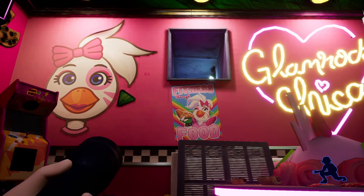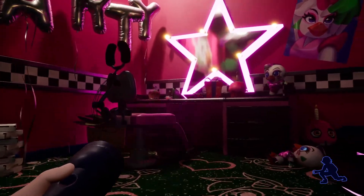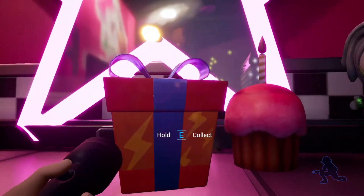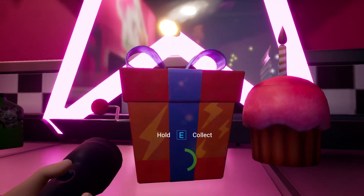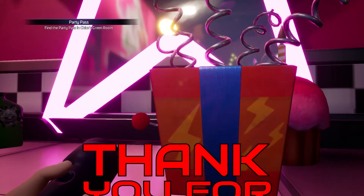And now we're in Chica's room. Over on the desk here you will find a present. Press E to collect. Well done — you have just got the Party Pass! I do hope this guide has helped.